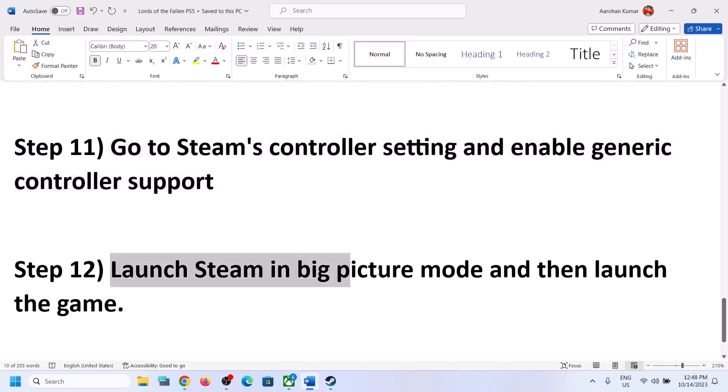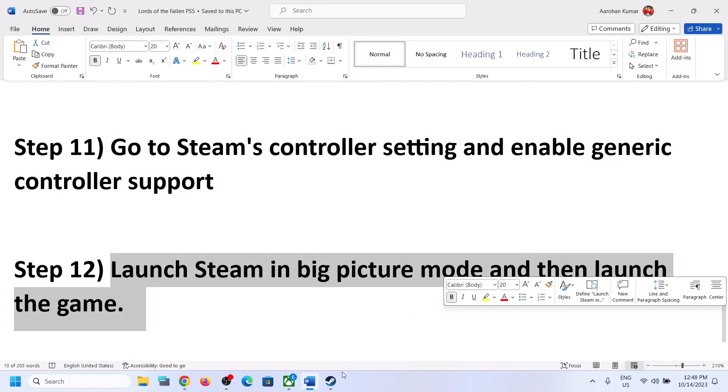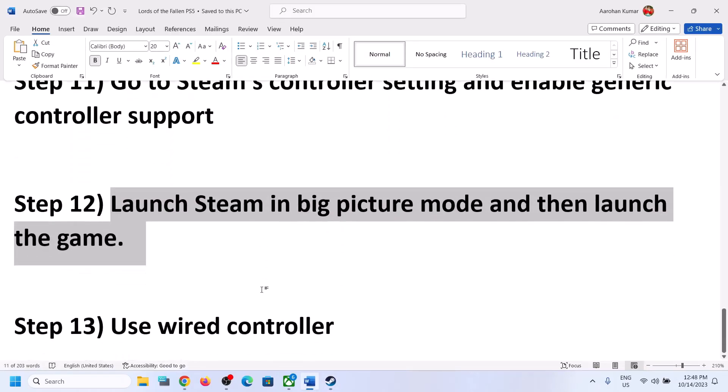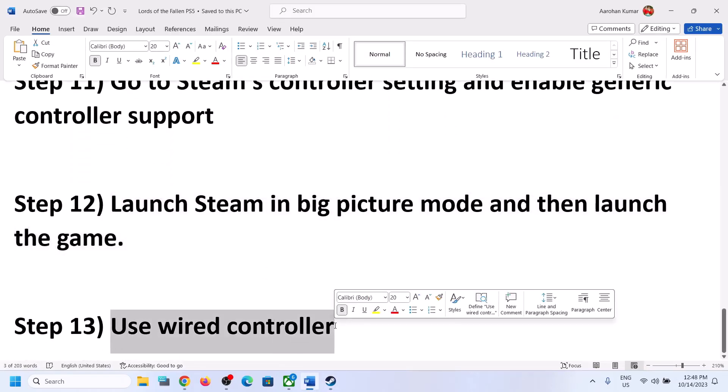The next step is to launch Steam in Big Picture Mode and then launch the game, which we have already covered. Click on the Big Picture Mode icon and once you are in Big Picture Mode, launch the game and check the controller. The last step is to use a wired controller — if nothing is working, connect your PlayStation controller using the USB cable, launch the game, and check.